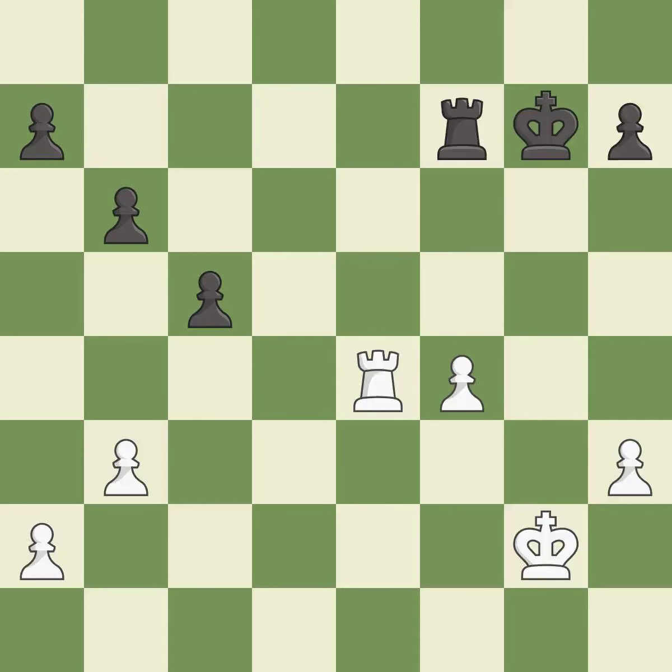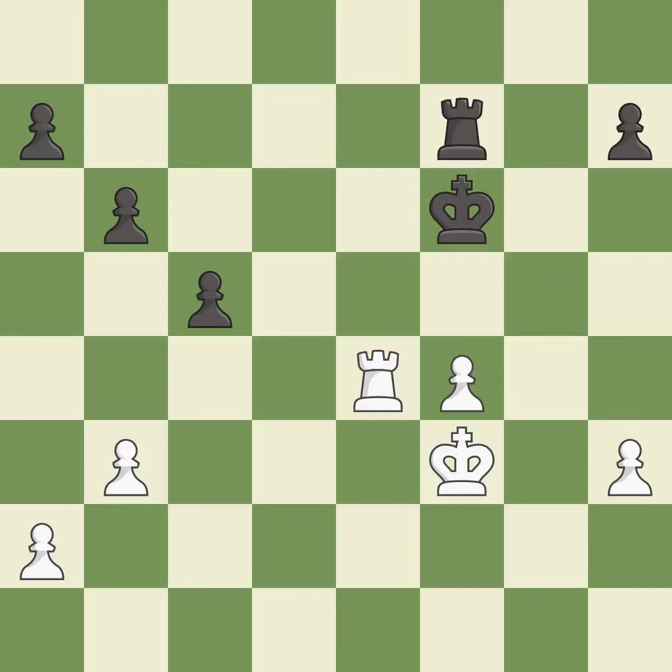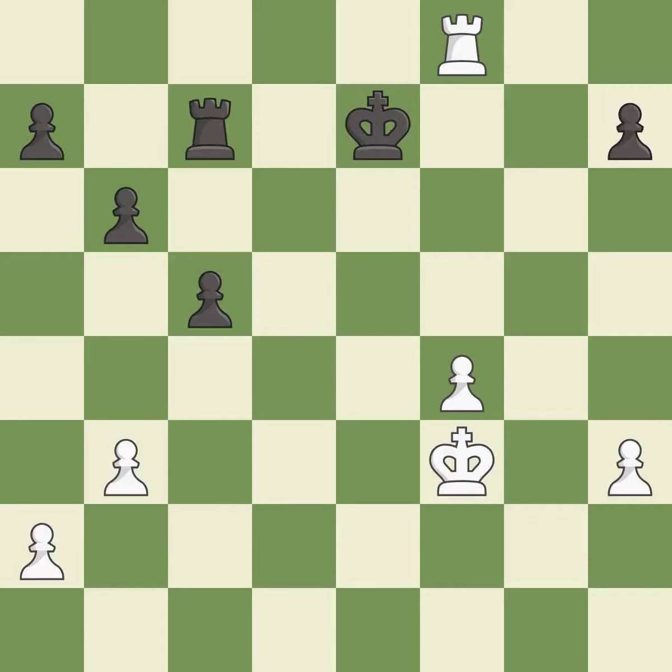The passed pawn moves towards its goal. It is excellent. An active king is critical in the endgame and getting it off of the back rank is the first step. It is best. Very precise — it is best. Right on target — it is best. This is the strongest option. It is best. That's what I would have recommended. It is best. Very precise — it is best. This steps away from the checking rook. It is best.